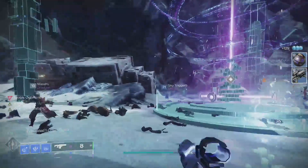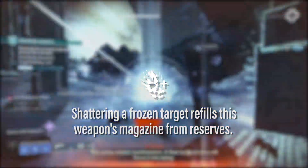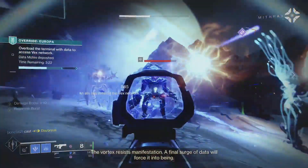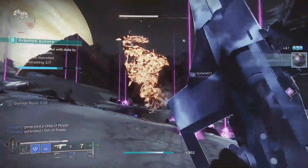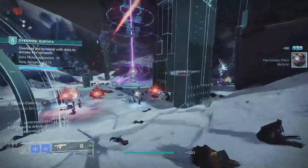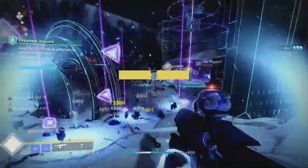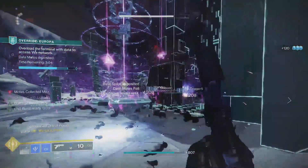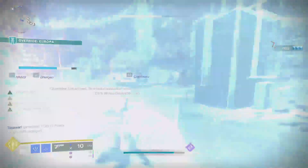Once completed, the catalyst unlocks the trait Cold Efficiency: shattering a frozen target refills the weapon's magazine from reserves. This creates a unique playstyle loop where you're landing final blows with the sidearm on low-tier enemies to activate the charged shot, firing that charged shot to freeze another enemy, activating relevant aspects and fragments, and then shattering that frozen enemy to refill the magazine and start the cycle again. Unfortunately, refilling the magazine this way does not activate the damage bonus from the Surprise Attack armor mod. On the positive side, shattering enemies frozen by your melee and grenade abilities also refills the magazine.